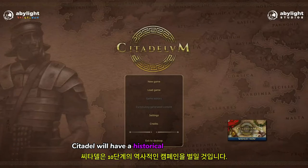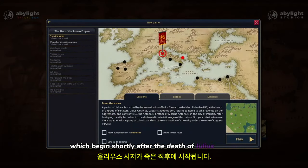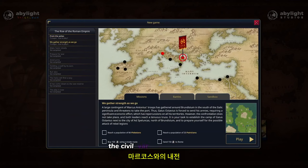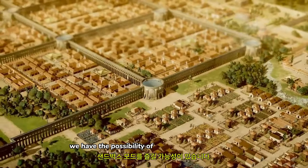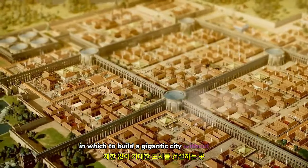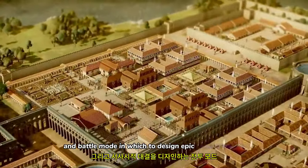Citadelum will have a historical campaign of ten levels, which begins shortly after the death of Julius Caesar and includes the following years: the civil war against Marcus Antonius and the appointment of Augustus as Emperor. In addition, we have the possibility of enjoying a sandbox mode in which to build a gigantic city without limits, and a battle mode in which to design epic confrontations.